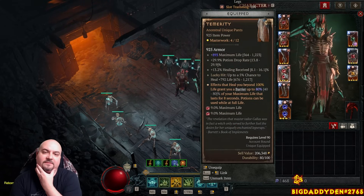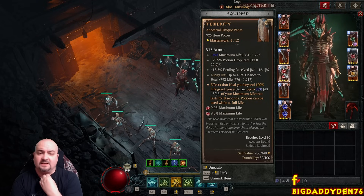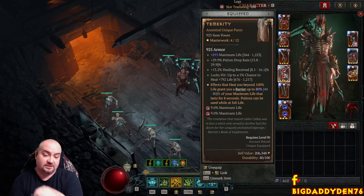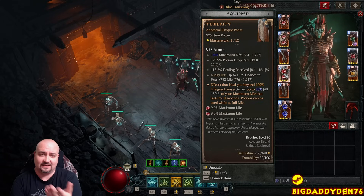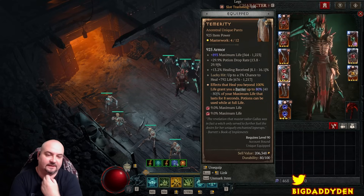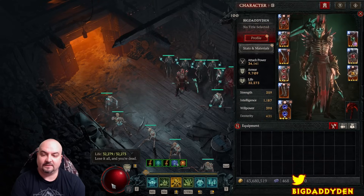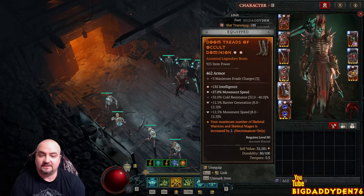The maximum life potion drop rate on Tempature is actually very underrated - you get tons of potions, you never run out. It gives extra healing and lucky hit chance on heal, then of course barrier generation. I love Tempature pants - the most important stat is the main effect itself. Try to get one that is 80%, because the higher that is the more barrier you'll generate. For boots we're using Cull of Dominion for the extra plus-two necromancer pets for skeletal mages and warriors.